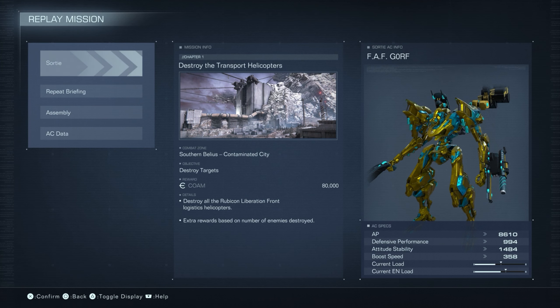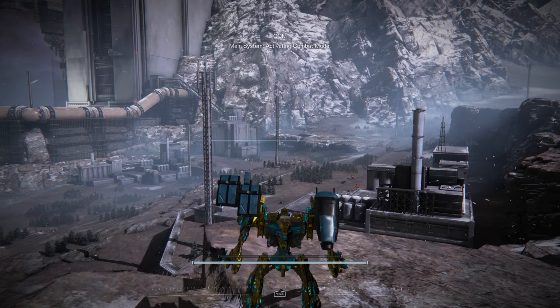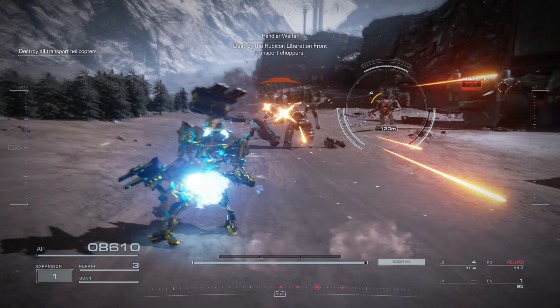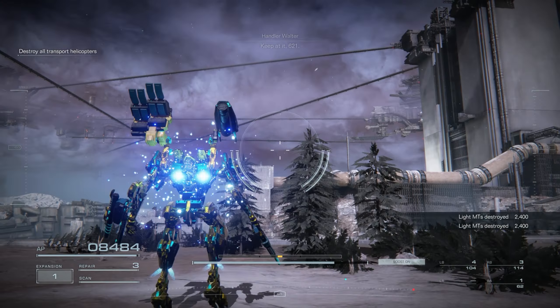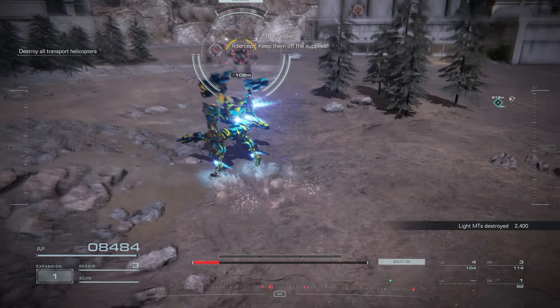Mission 4, Destroy the Transport Helicopters, will most likely be the first mission that actually gives you a hang-up when it comes to getting the S-Rank. This is because it actually factors in the extra reward into getting the S-Rank. The main mission is to destroy the giant transport helicopters, and you would think, similar to the artillery installations, if you just prioritize them and get the mission done quickly, you would be good to go. Unfortunately, you are wrong. You need to definitely destroy those as quickly as possible, but at each encampment you also need to prioritize two to three of the mechs on the ground to make sure that you get enough of the cash reward for the extra mission requirements to give you the S-Rank.